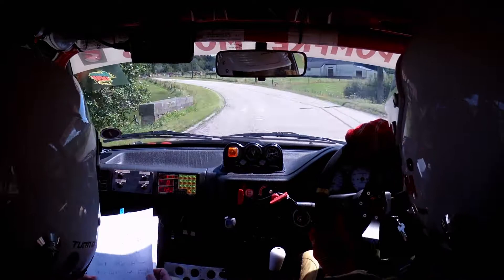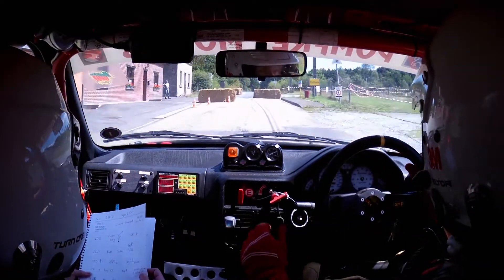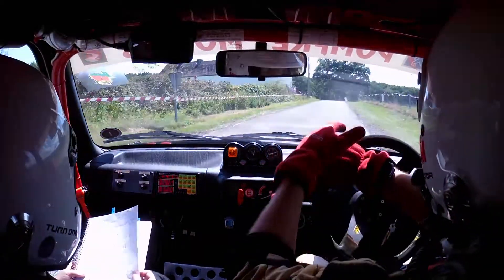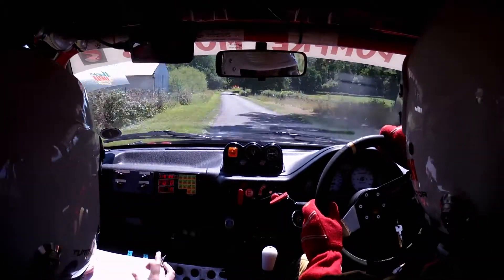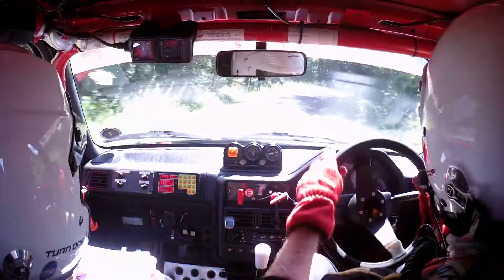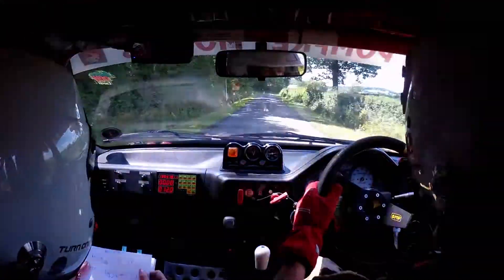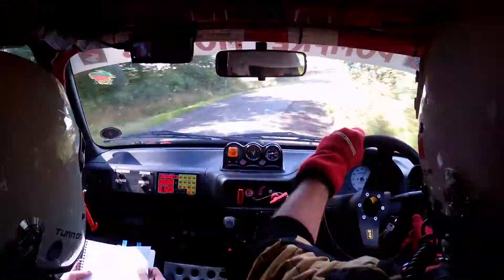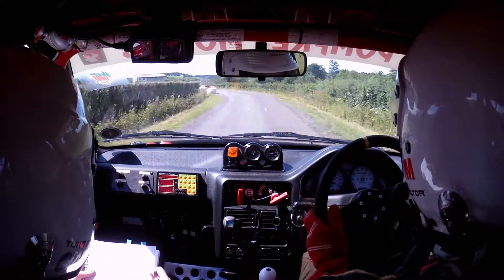Then chicane right entry split square right. One left at crest. 100 down. Then three right long slippy past trees. 150, then two right cuts. 150, then two right cuts. Then three left long, don't cut.